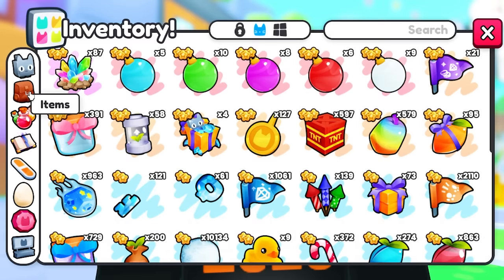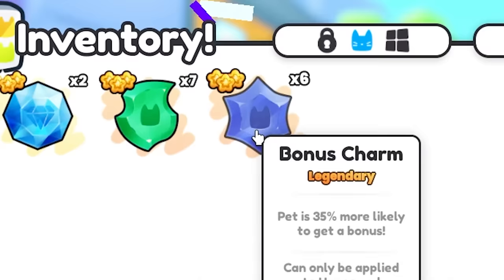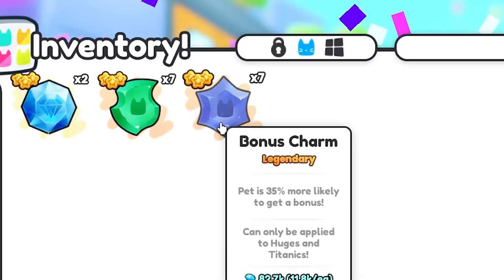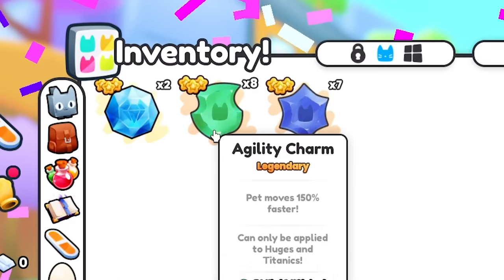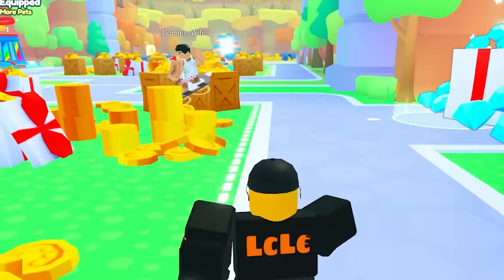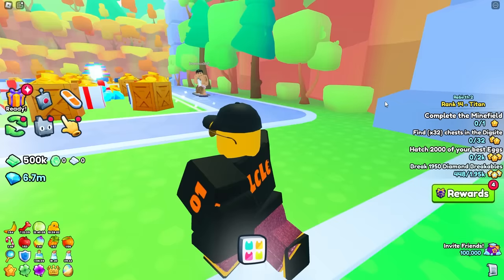Let's open these charms. We got a bonus charm, another bonus charm, then an agility charm — that went up to eight. Shut up with the fireworks — who just did that? It's this guy. Why are you running away from me? He doesn't want to be in the video — that's his loss. I'm going to just claim these gems.